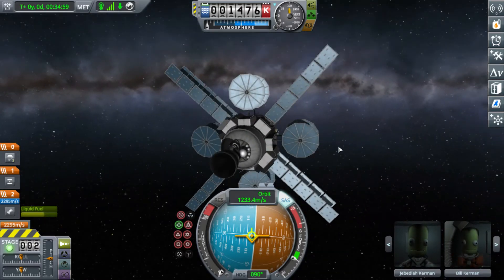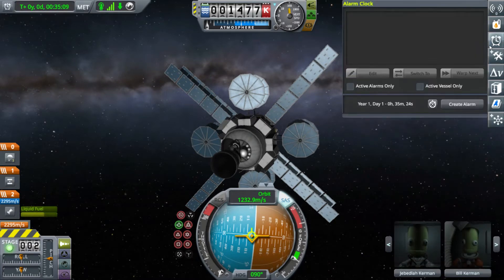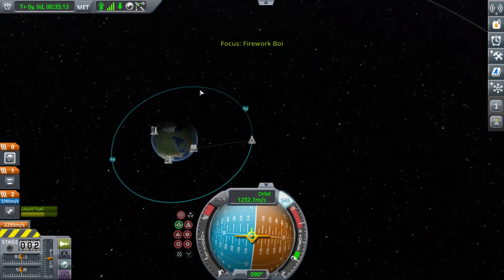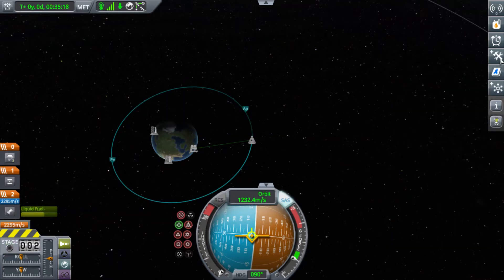Outside of the parts that are new, you can see there's a clock on this one. So obviously they added the Kerbal Alarm Clock mod into the stock game, which means you could probably go to a long point in the orbit and set an alarm for it.